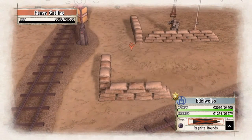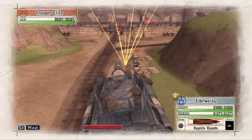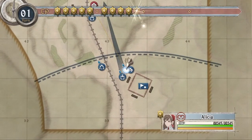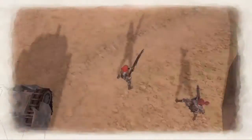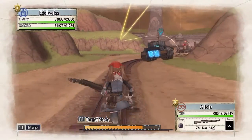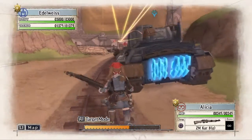The first thing I do here is take the Edelweiss up and blast that heavy Gatling. That way, Alicia can get to the first switch there pretty much unopposed. For this mission, we have six turns in order to get the A-Rank. However, I managed to do it in just two.